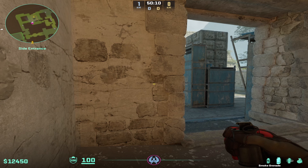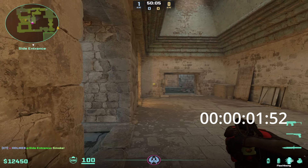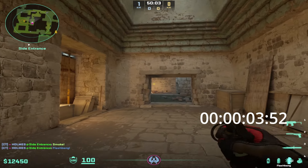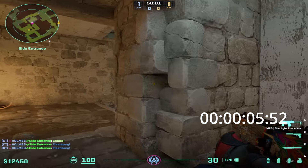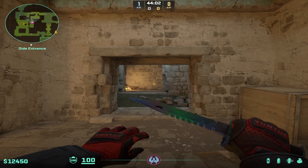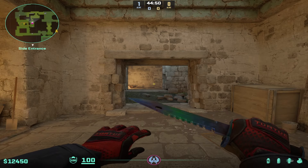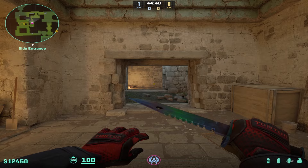Now let's check how everything should look in one motion. The smoke needs around 6 seconds to pop, and that's about the time you have to prepare everything and surprise the Ts. Also, you can call a teammate and do it together with them, but you can do this as a solo play as well.